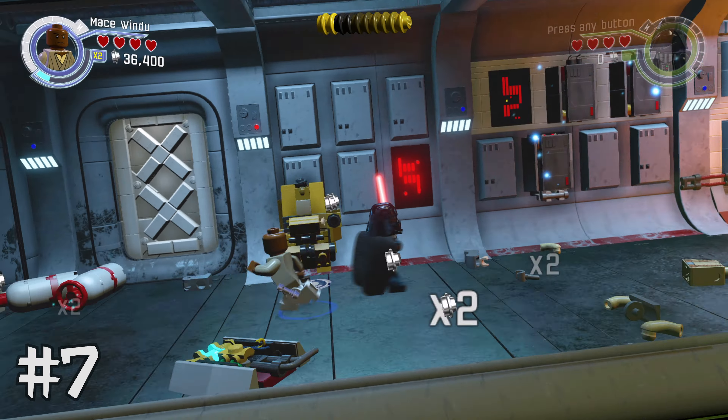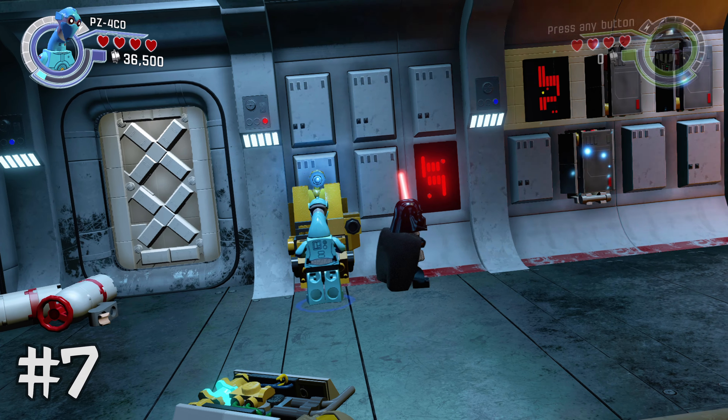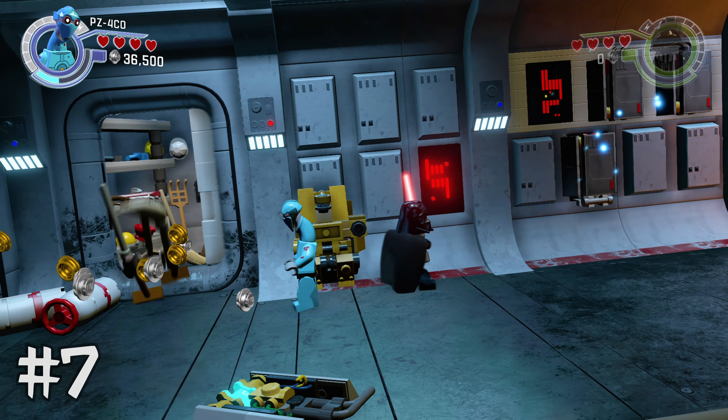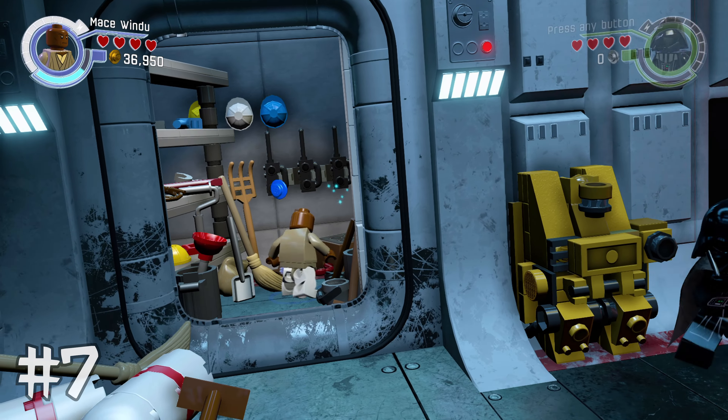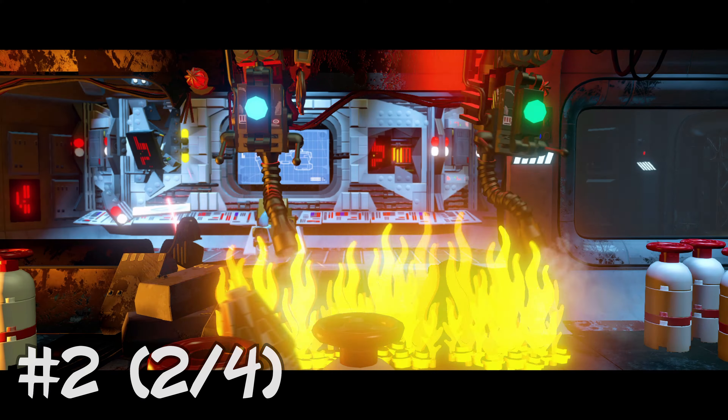Minikit number seven — this is going to be back on the main level. Go back up the ladder to the middle floor. Use C-3PO or any other protocol droid to access the panel on the wall and get inside the closet for minikit number seven.